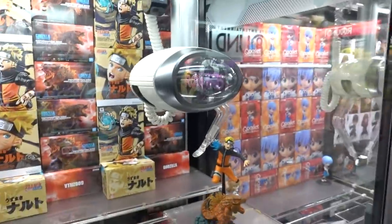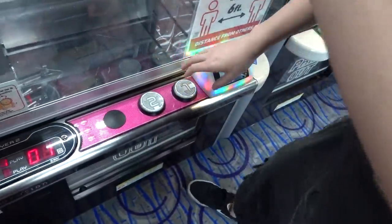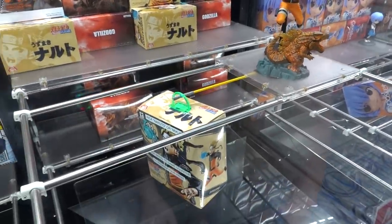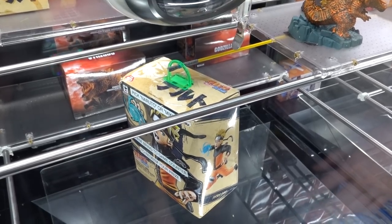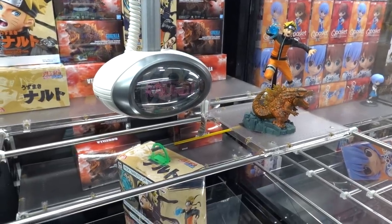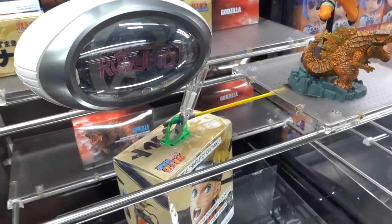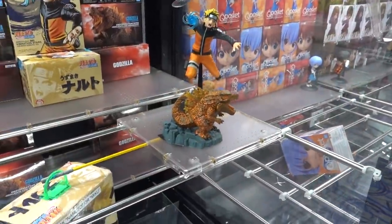Now we're playing this ball machine over here. It's got Naruto, Naruto, and Godzilla. We've got to try to knock off the thingy. We're going to try it. This is tough — I won here before. You've got to knock it off. This is tough. Yeah, too far back. There you go. Alright, we're working it. This is a tough one, but I like it, and I won last time — I got one of the Godzillas.